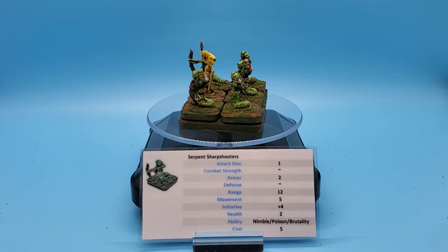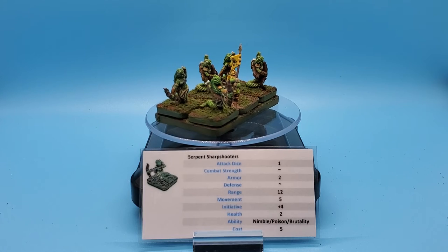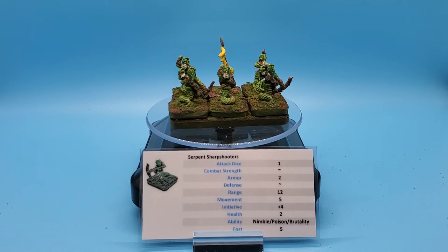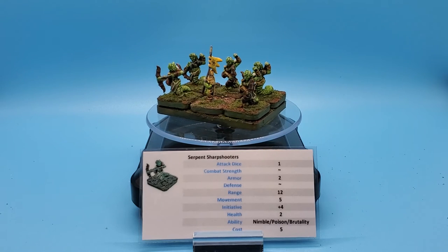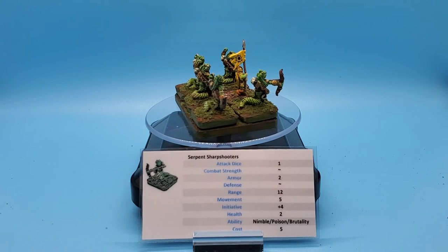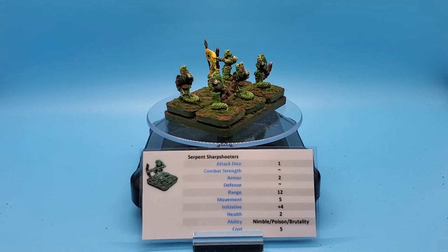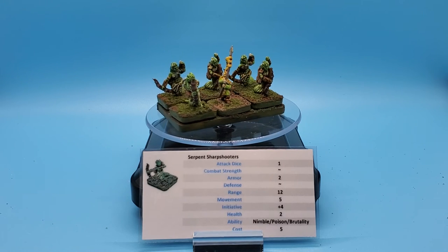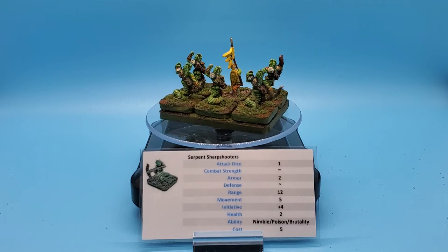Now, in range combat you get supporting attacks. So when they are shooting, assuming they've taken no casualties, they'll be rolling 6 dice - 6 dice with a 22-inch range - and that is not where it stops. Poison: if they do hit even a single wound on an opponent, that unit is now poisoned. We put a poison token on them. At the end of every turn - your turn and my turn - units with poison roll a d6. On a 1, it takes 2 wounds, unblockable. On a 2 or 3, 1 wound, unblockable. On a 4 or 5, nothing. And a 6 cures them of poison. You can just imagine these serpent sharpshooters running all across the board, firing their shots, poisoning every unit in the game as they shoot.